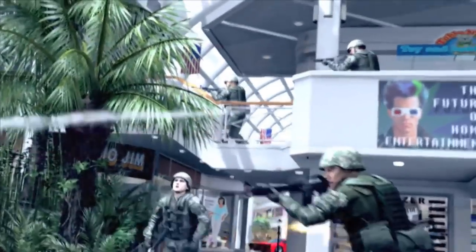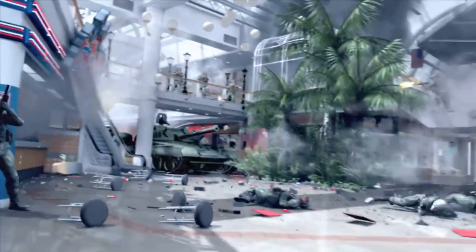World in Conflict is set in a twisted version of 1989, where the Cold War turned into a shooting match. Soviet forces launched a surprise invasion of Seattle, Washington, and your job was to slow the invasion so the U.S. military could mount a counterattack.